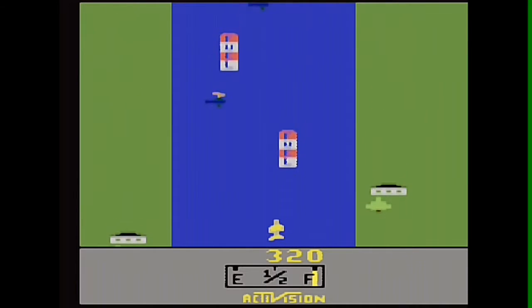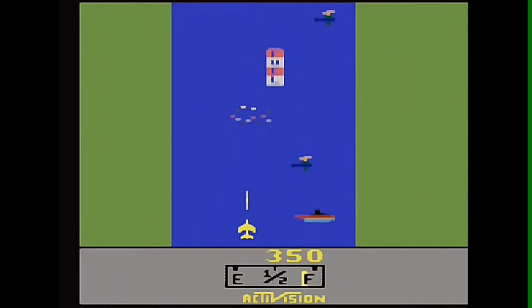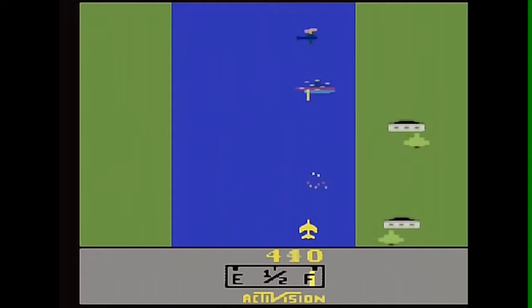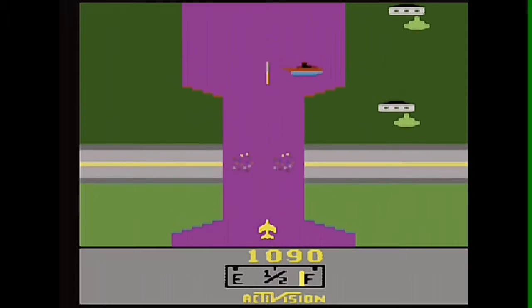River Raid is a vertically scrolling shooter designed and developed by Carol Shaw and published by Activision in 1982 for the Atari 2600 video game console. Over a million game cartridges were sold.